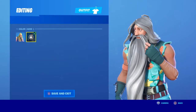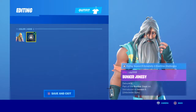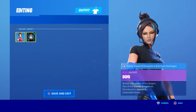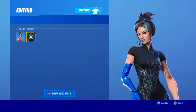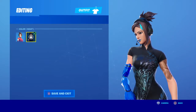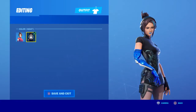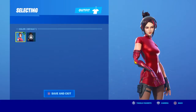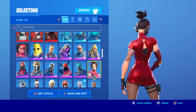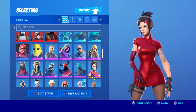Bunker Jonesy — pretty funny skin, I like it. This one I wasn't able to get, I was on vacation. Demi — same goes to her. I like this a lot. This one looks very beautiful — I just love the dress and the blue hand. I just realized that's a robot hand right now.